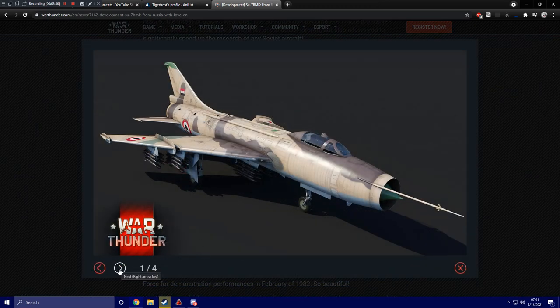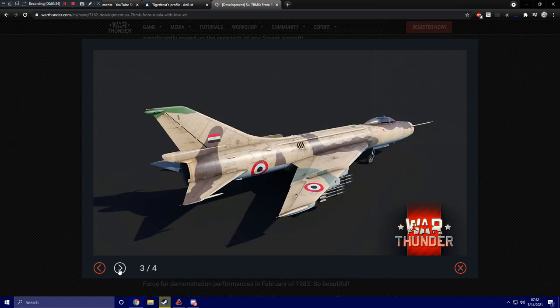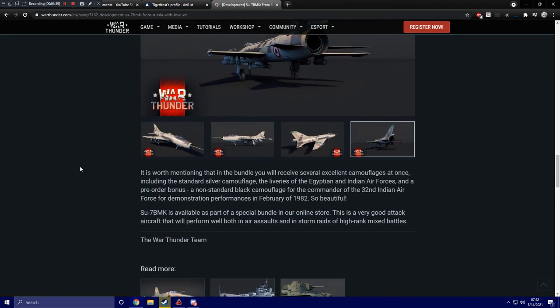Here we've got some nice screenshots of the vehicle — a very nice, sort of desert-esque paint that the aircraft comes in by default. It is worth mentioning that in the bundle you will receive several excellent camouflages at once, including the standard silver camouflage.